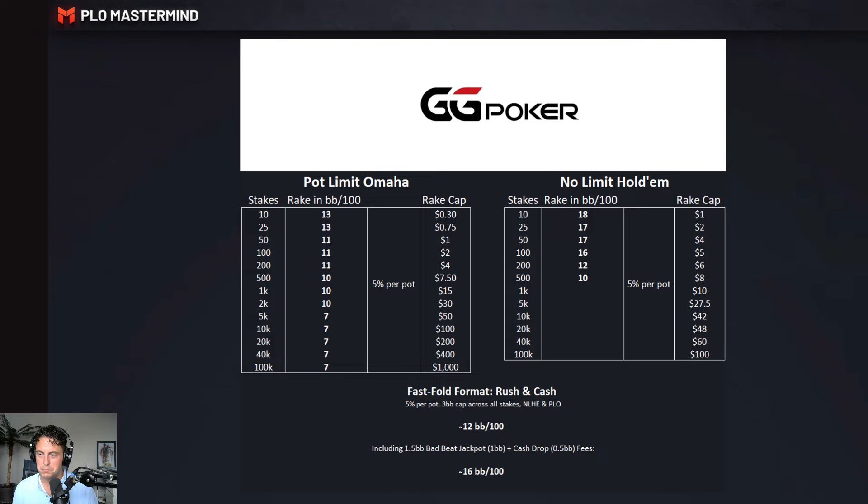The fast fold format Rush Cash has a rake structure of 5% per pot with a three big blind cap across all stakes, both Hold'em and PLO, which comes down to 12 big blinds per 100 as mentioned. If you add the bad beat jackpot fee plus cash drop fee on top, that's an extra one and a half big blinds, coming down to on average 16 big blinds per 100 including those fees. That's also in line with my own findings from the monthly recaps, where I track what I'm paying on GG Poker.